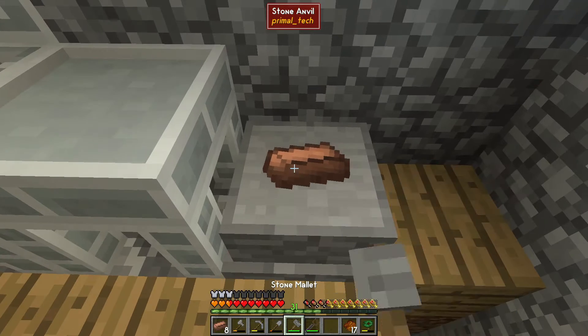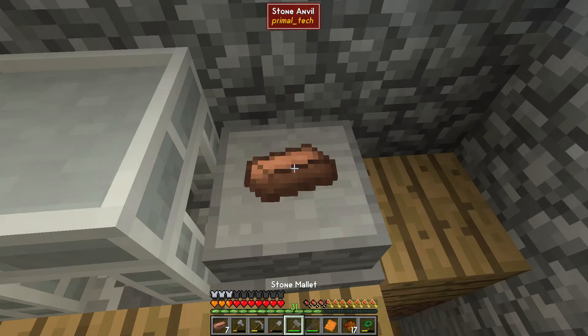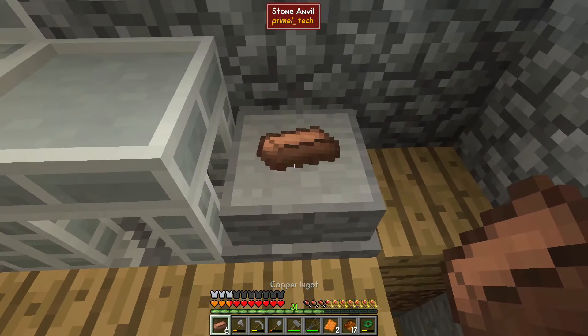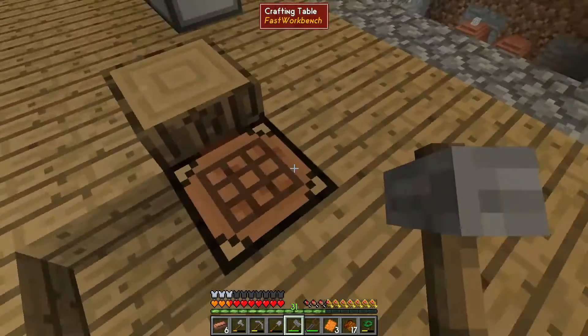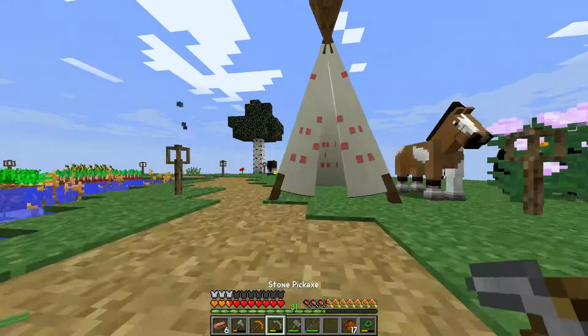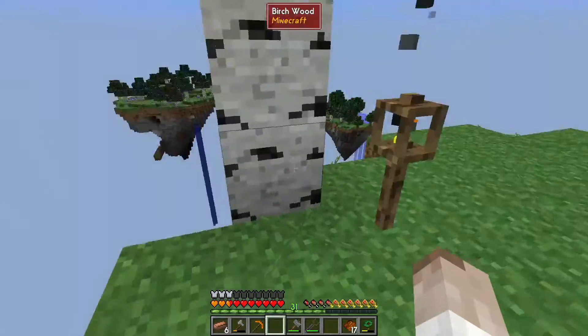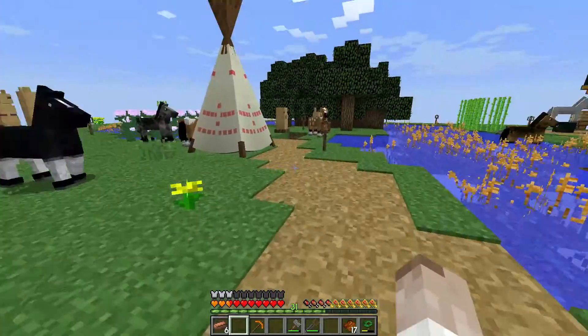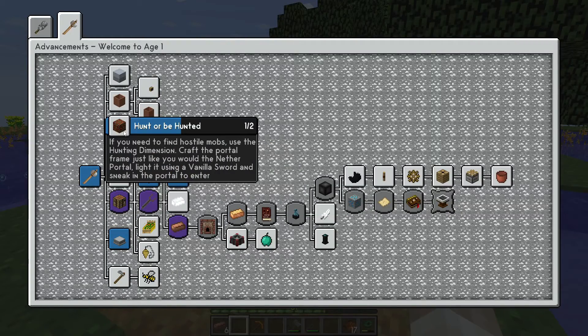We can't actually use those ingots to make our pickaxe — we need to make plates, and those are easy: just put the ingot down and smash it. And finally, finally, we have tools! It's not as good as an iron pickaxe, but it's way better than stone. I am so sick of using these stone tools — I just want to be a little bit more efficient. I'll make my axe off camera.